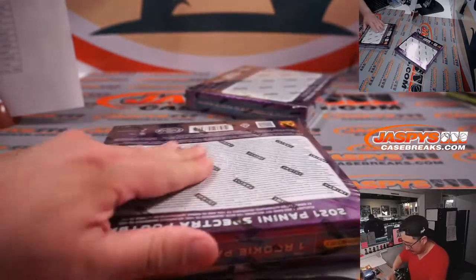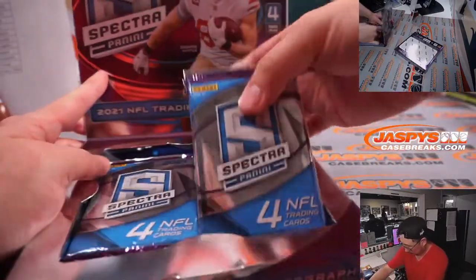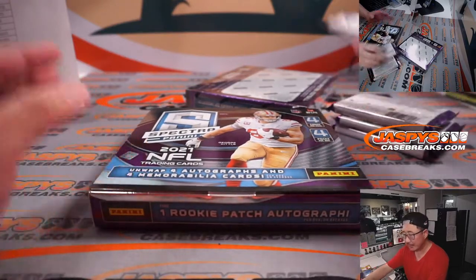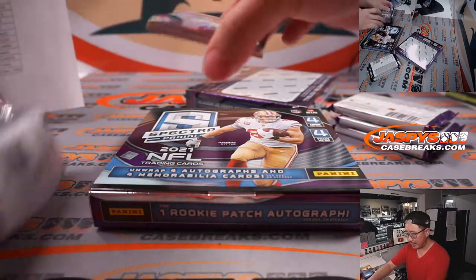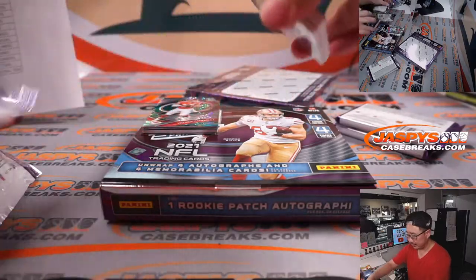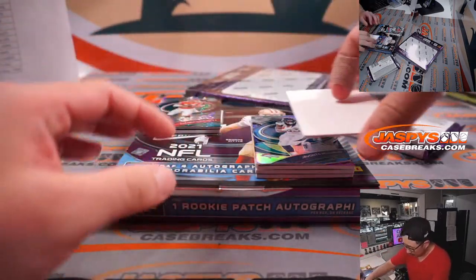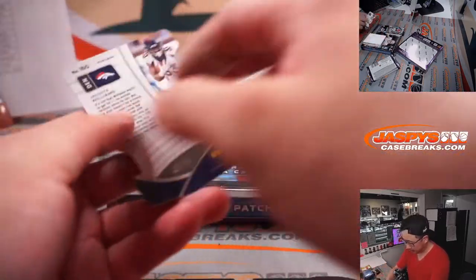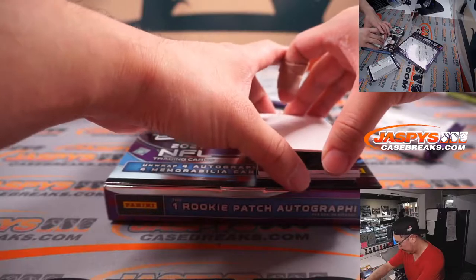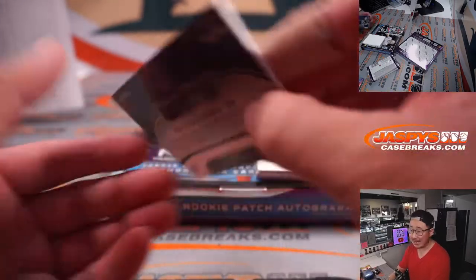Now let's see what we got in here. Good luck everybody. I think we saw some nice cards in the previous break but I don't think we saw any of the monster cards — there's a redemption — I don't think we saw any of the big rookies from this class. So we'll see what happens here. We'll use this blank card to slow play some of the hits. We've got Javante Williams, 15 out of 50 for Denver — Patrick Davis. And we've got Retrospect Peyton Manning Colts edition, 1 out of 99 for the Blue Horseshoes.